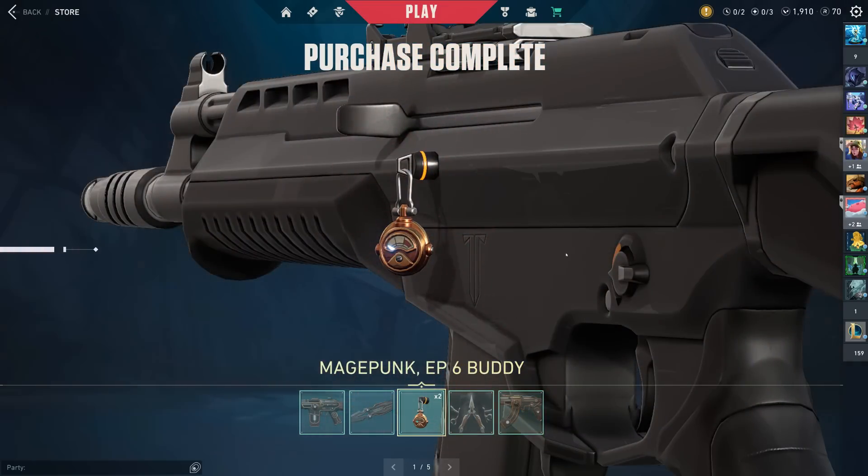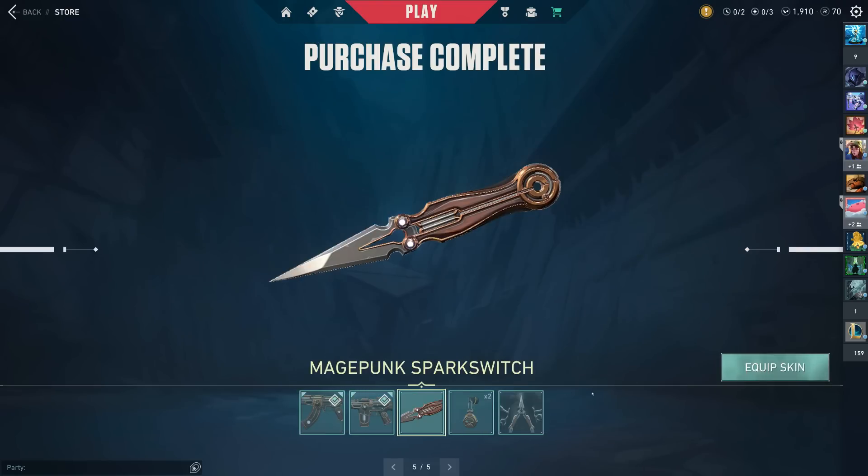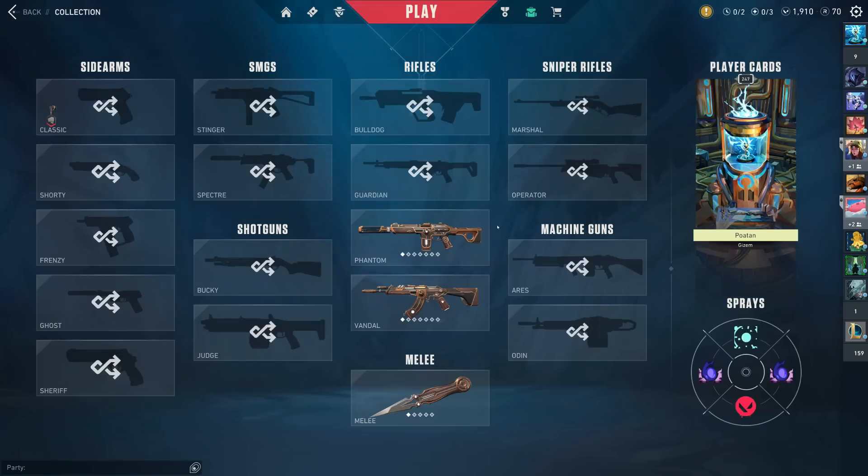That was actually kind of really quick — usually there's some kind of delay with it loading. Mage Punk episode 6 buddy, because they're too good to call it Mage Punk 3.0. We have the Vandal, which is really crazy to see here, the Phantom, and the Mage Punk Spark Switch, which is an interesting name — this is just a butterfly knife. Let's head on over to the inventory now, which is entirely brand new.